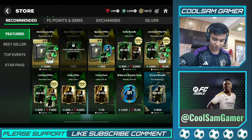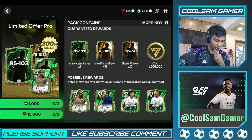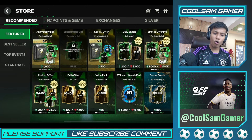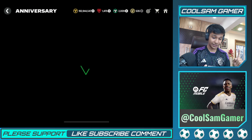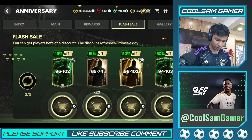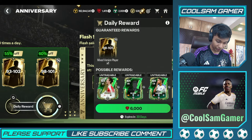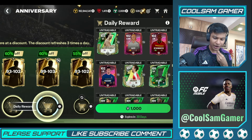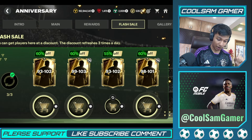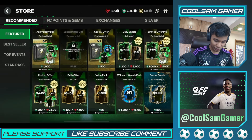Let's open one tradable pack and then decide where to spend the rest. Wait — we've got flash sales! Let's check it out. There's this pack which is cheaper but not as good. Mbappe still isn't in the flash sale packs — come on, they still haven't added him. So let's figure out what else to open.